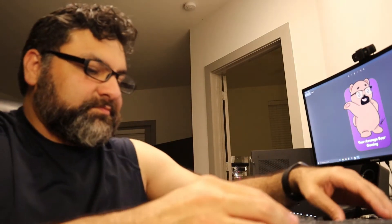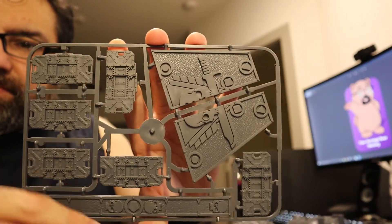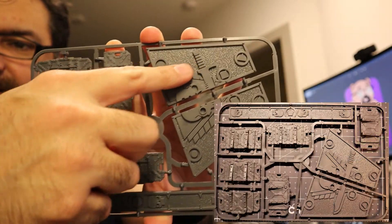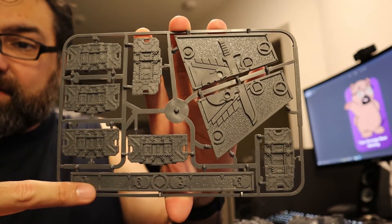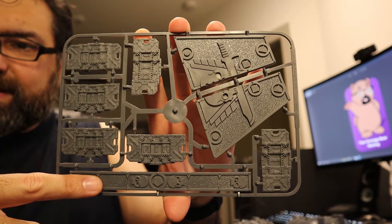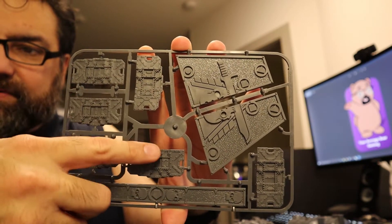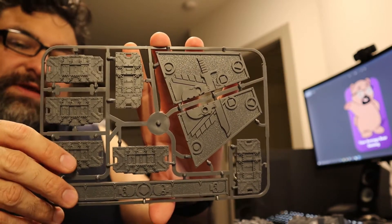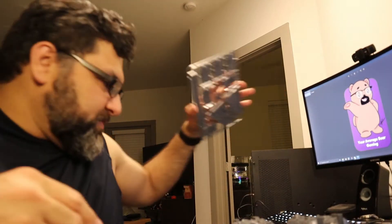This is the accessory sprue. It's got these movement guides — one for longer movements and other ranges. And it's got the scatter terrain: little barriers, little shields you can put around your field to kind of break up your battle space.